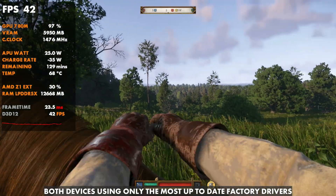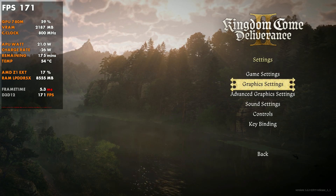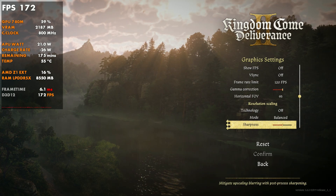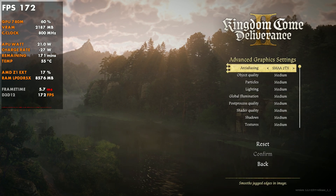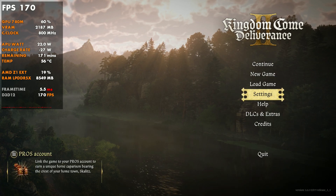We'll start off with the Ally X and then get into the Legion Go. As far as the settings for this game, it's fairly basic and I'm going to concentrate on low and medium presets — anything above medium is not really going to run that great, but anything in the low to medium range has been fine. We have FSR, 720p, 900p, and 1080p as our options for the Ally X, and they all work just fine. This game is pretty well optimized and has been running great on all the handhelds.